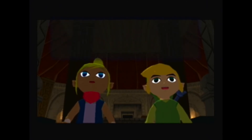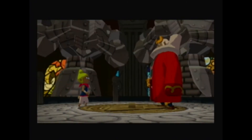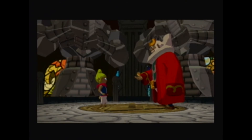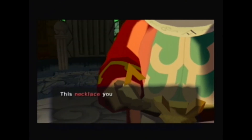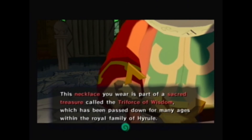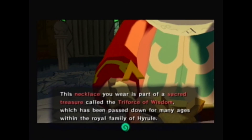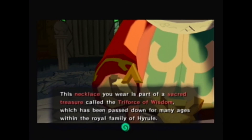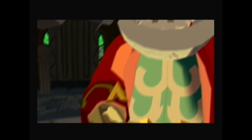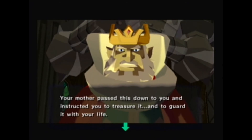Tetra, come to me. This necklace you wear is part of a sacred treasure called the Triforce of Wisdom, which has been passed down for many ages within the royal family of Hyrule. Your mother passed this down to you and instructed you to treasure it,